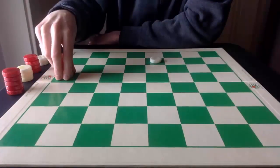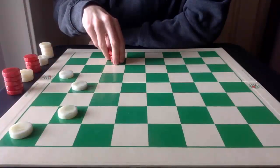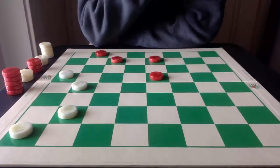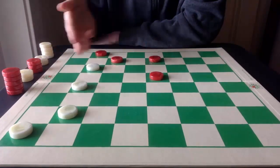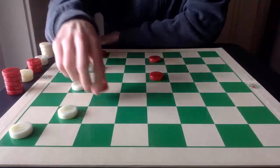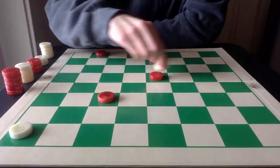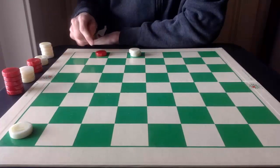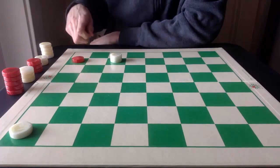Let's look at another example on the other side of the board. The same theme of forcing Red to capture. White goes here, giving up two pieces — and that's okay. Red takes one, two, and then White executes: one, two, and three with the king. Red really only has one square to go, and White will just follow, capture, and win the game.